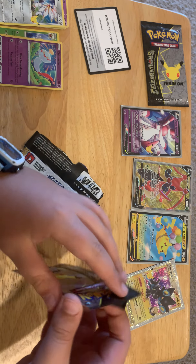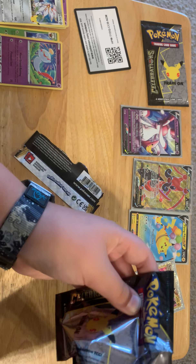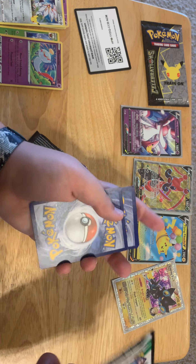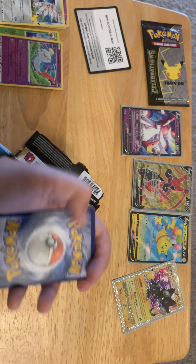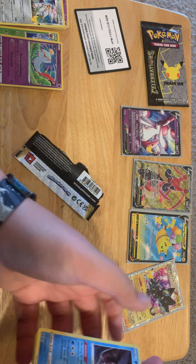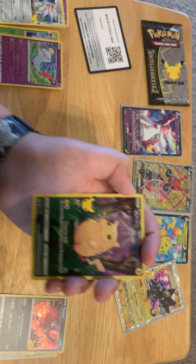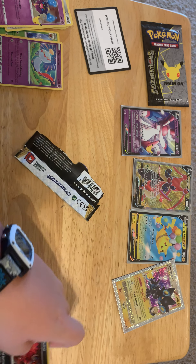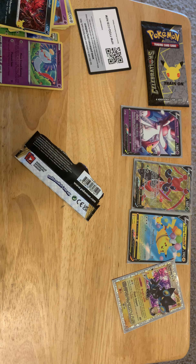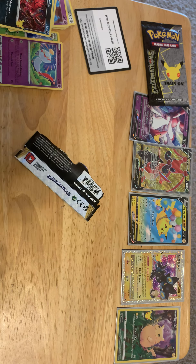Okay, our third pack — second to last pack. This is one opening to remember! There's the code card. We get Palkia, Jirachi, Pikachu full art, and a Cosmog. That was awesome — a Pikachu full art, secret rare, I think that's a secret rare.